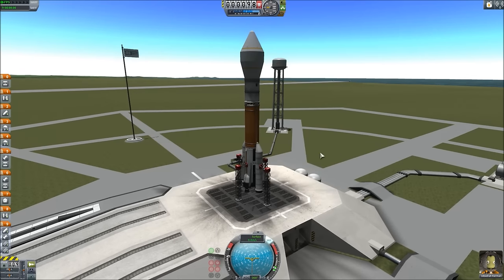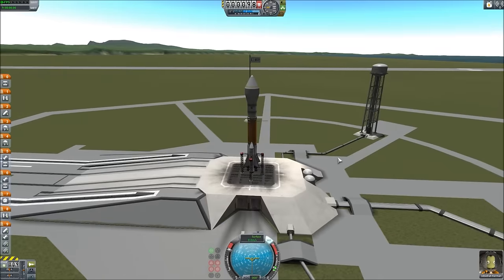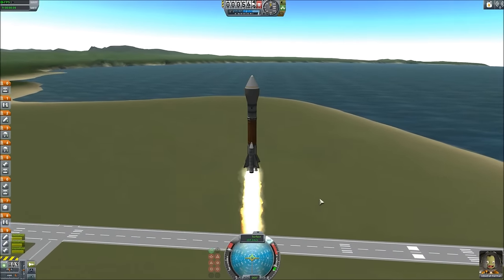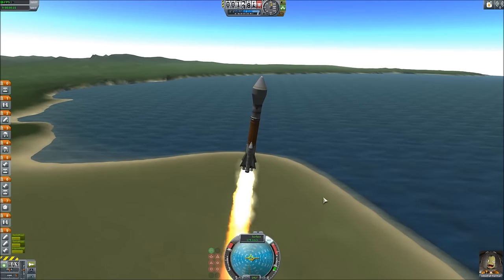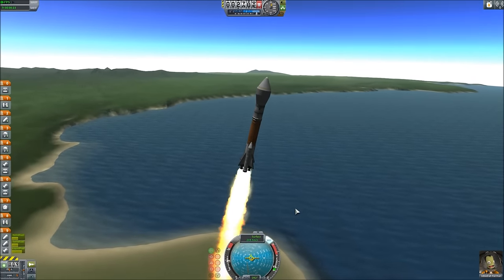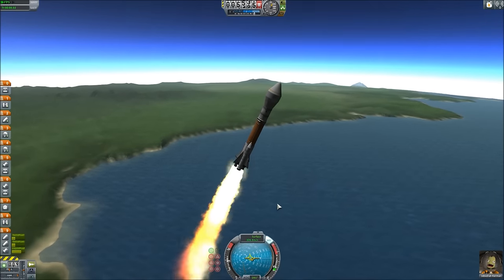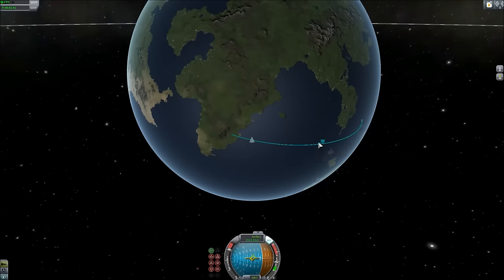So we're going to put SAS on and hold the shift key to power up to full. At this point we're just going to get into orbit — I'm going to press space to fly. This is how I normally fly: get up to about 100 meters per second, then immediately and aggressively begin rolling. As you get to about 200 you're going to power down a bit to about two-thirds power. The way the new gravity turns work — they literally work like proper gravity turns now.